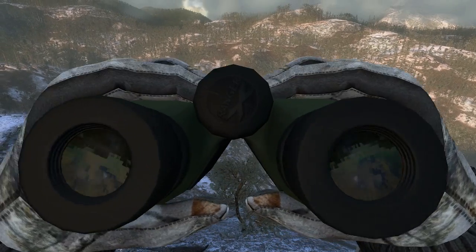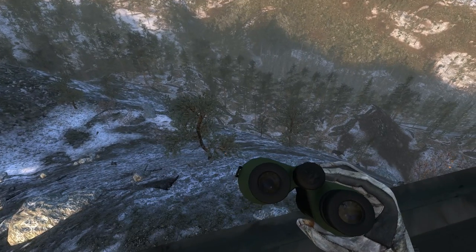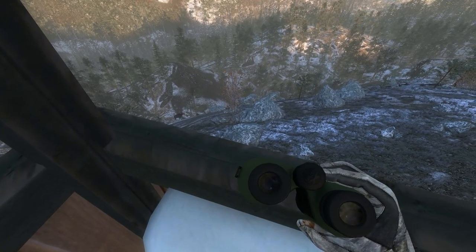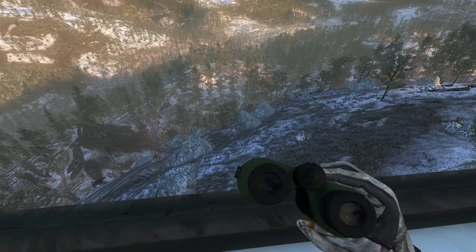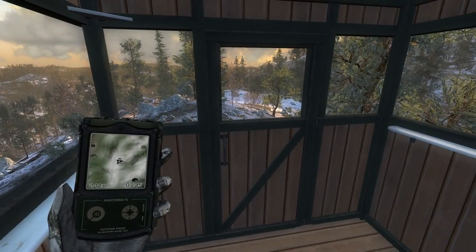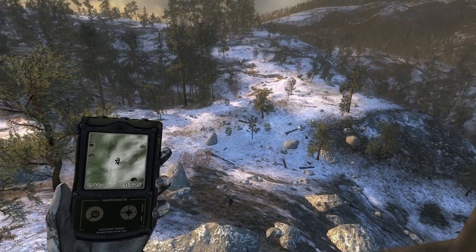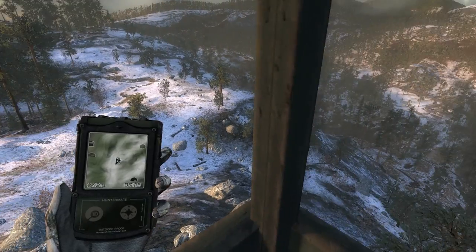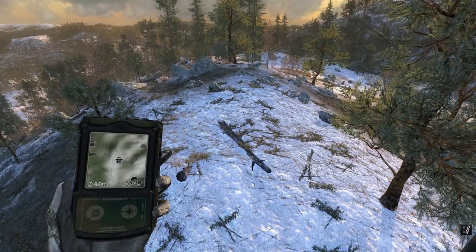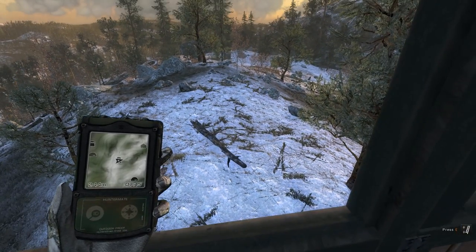We got up to the tower — there are a couple of moose cows up here, one at 144 meters and one really close. I've got a pretty good view from where this tower is — you can see where it's at on the hunter map. Good view in all directions, though we don't have a lot of visibility to the east, but nothing's able to sneak up on us at least.